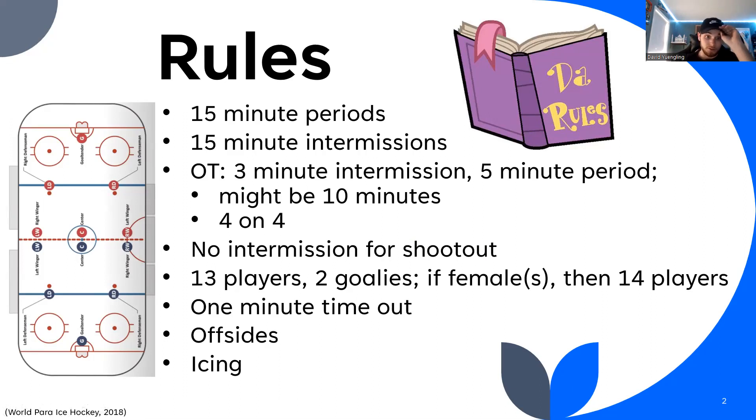One other difference: for ice hockey, the team limit is about 20 people — 18 players and two goalies. But for para ice hockey, the limit is 13 players and two goalies. However, if there's a female on the team, or multiple females, then the limit is 14 players and two goalies.